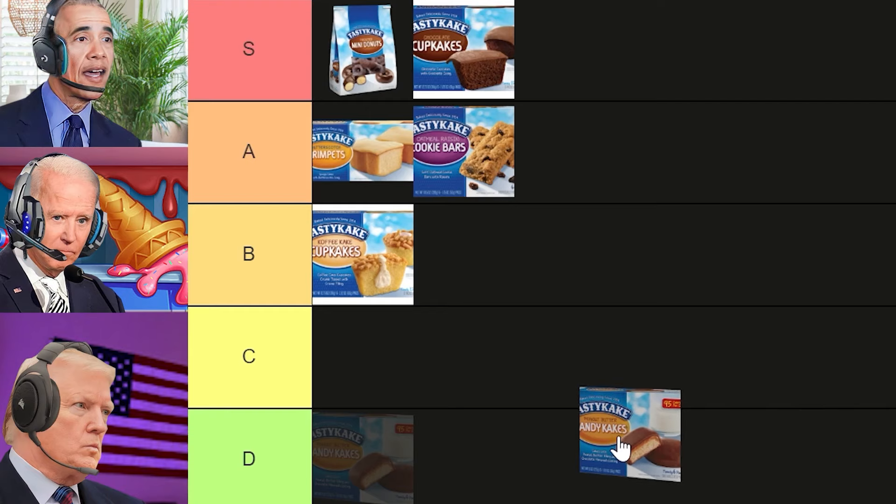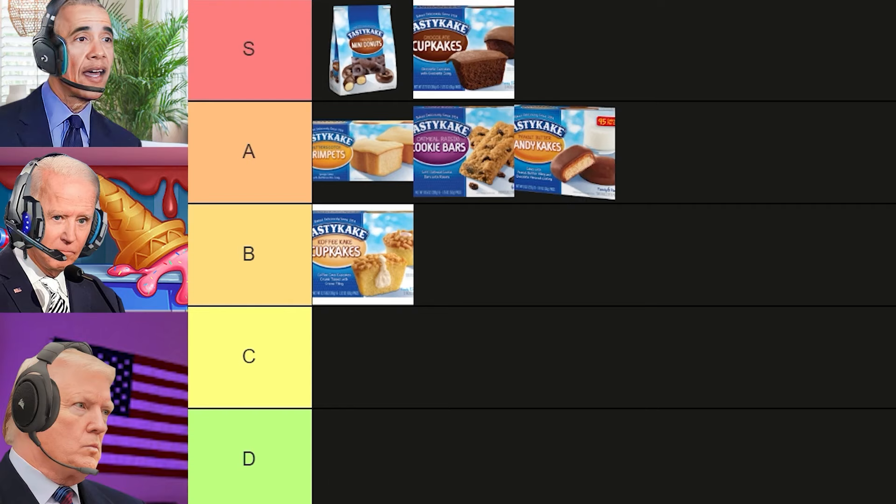Next up is the peanut butter candy cakes. Those ones are okay, but they once melted in the car, so I'd give them a D tier. Of course they melted in the car, dipshit — they are covered in chocolate. I think it's a great combination of chocolate and peanut butter, but not as good as the chocolate donuts or cupcakes, so just add them to A tier. No, put them in D tier — they didn't taste good when melted. Oh my God, you're so fucking stupid, Joe. Try one that wasn't melted. I can't — Jill is not back yet from the store and I don't remember how to drive my Corvette to get one.